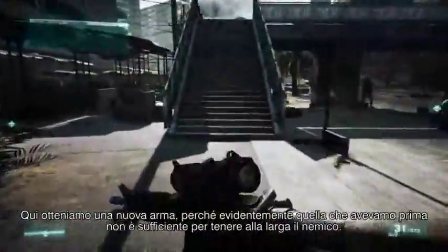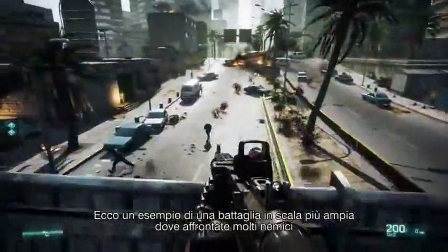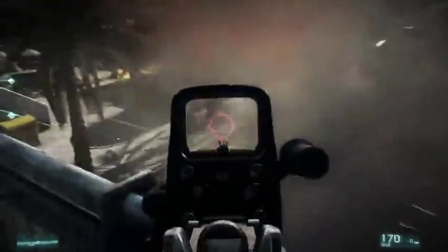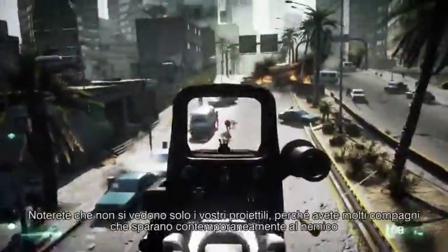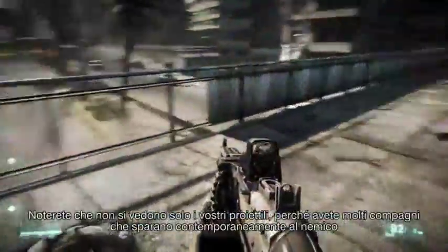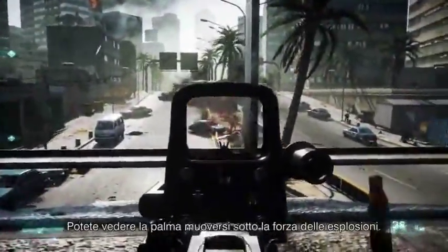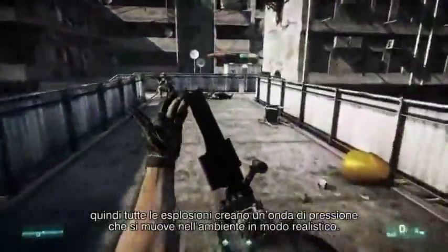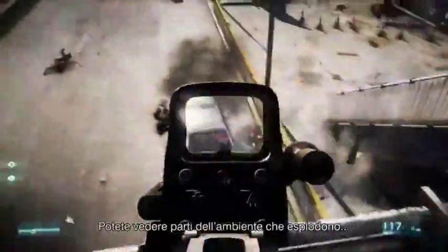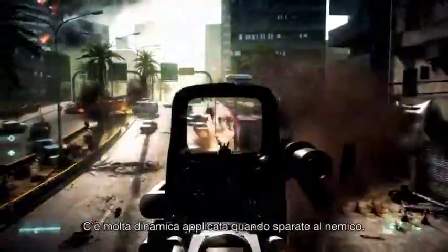Here we move up to get a new weapon because the one you had doesn't suppress the enemy enough. Here you can see an example of a more large-scale fight where you're actually facing quite a lot of enemies, and you are suppressing them to keep them away from the rest of your squad. You can see more than your own bullets in the air — you have a lot of friendlies firing at the enemy at the same time. You can also see the palm tree moving from all the explosions — it's real dynamics. All explosions have a pressure wave that moves through the environment in a very realistic way. You can see parts of the environment being blown up, cars, metal sheets being blown away.